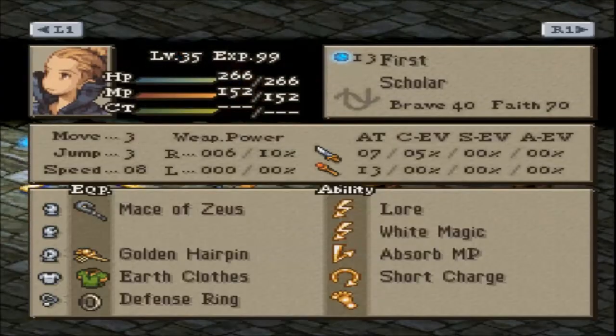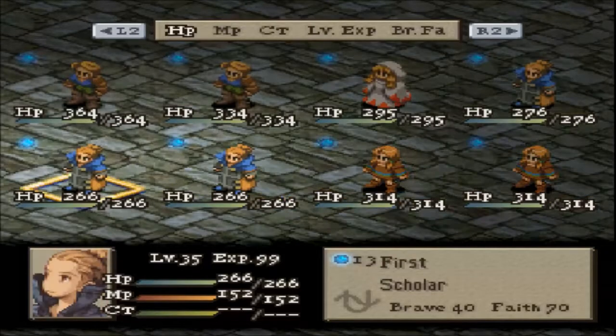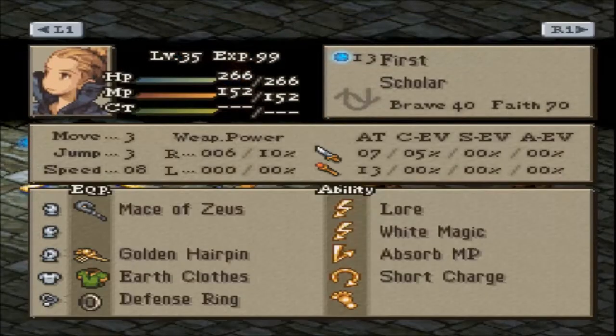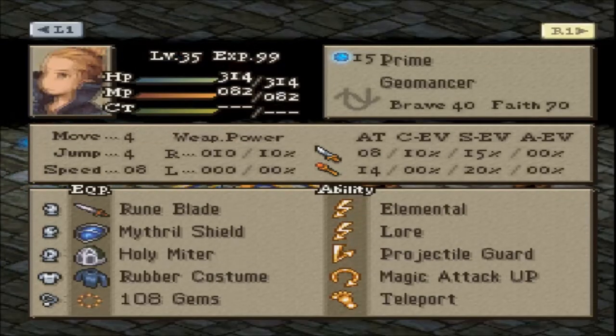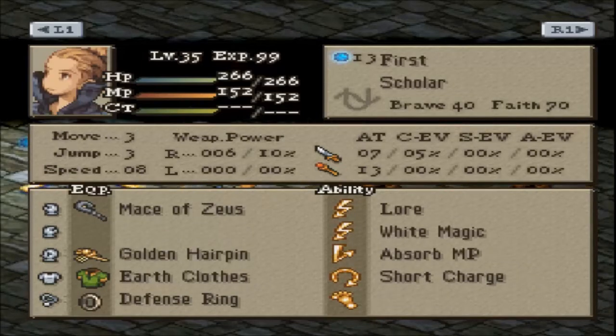Meanwhile, Reno's team has A1 the Scholar, Prime the Geomancer, and Alpha the Geomancer. This is basically a team that spams Lore. It's an Earth, Water, and Lightning Absorb team that Reno has, and it's very well distributed.